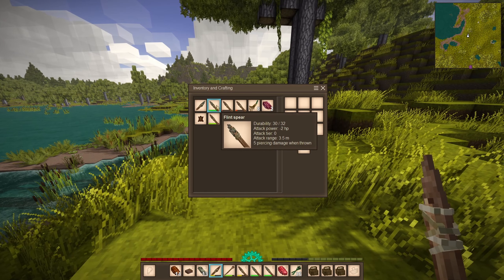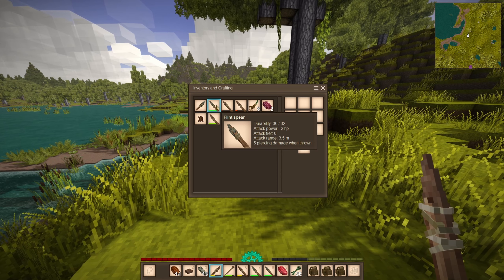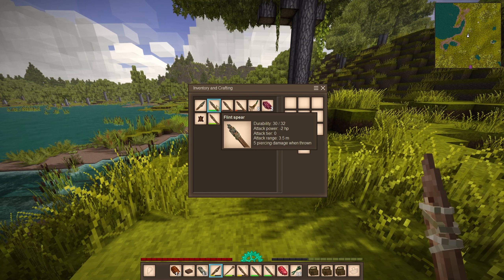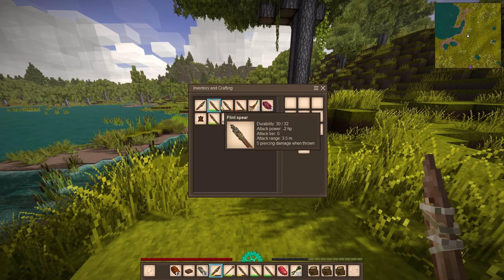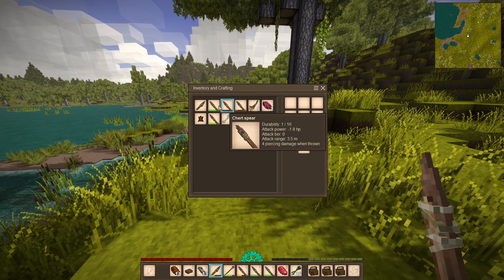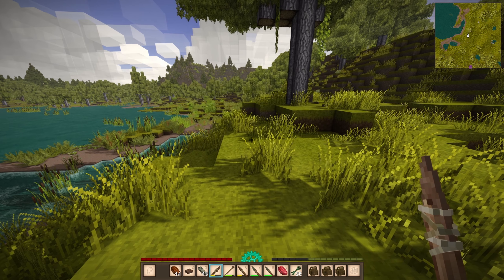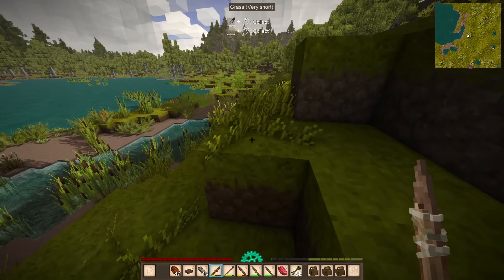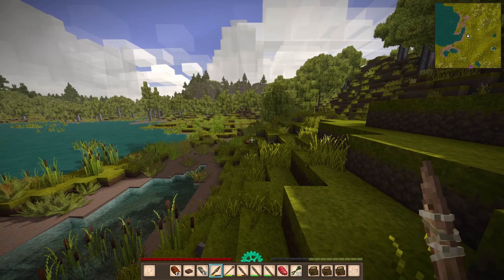I'm also grabbing flint on the way. Flint is better than chert — the flint spear has 32 durability, 2 attack power, 3.5 range, and 5 piercing when thrown. The chert spear is only 16 durability, less damage, and one less damage when thrown. Overall, use flint to start.